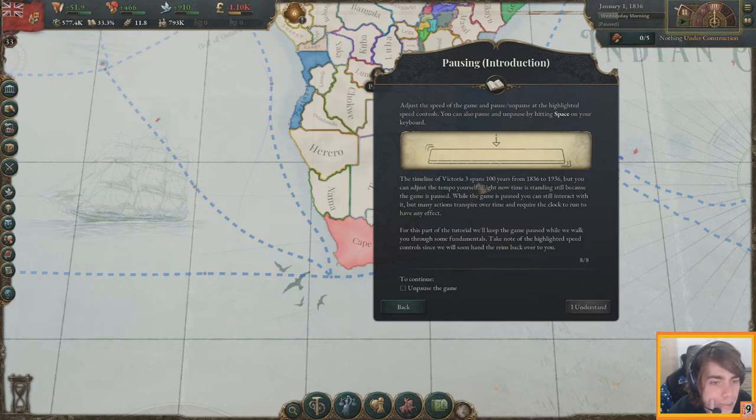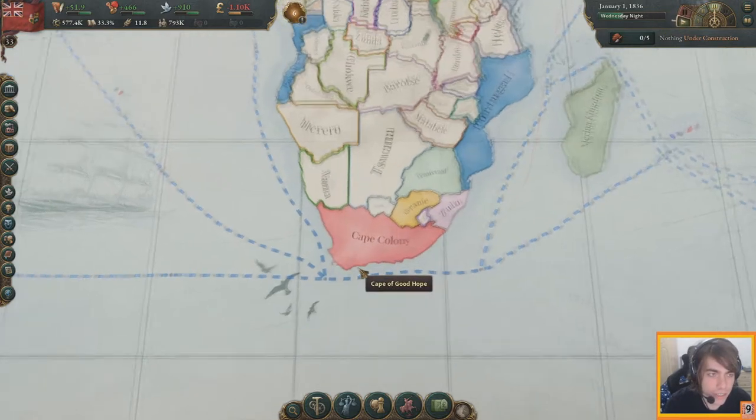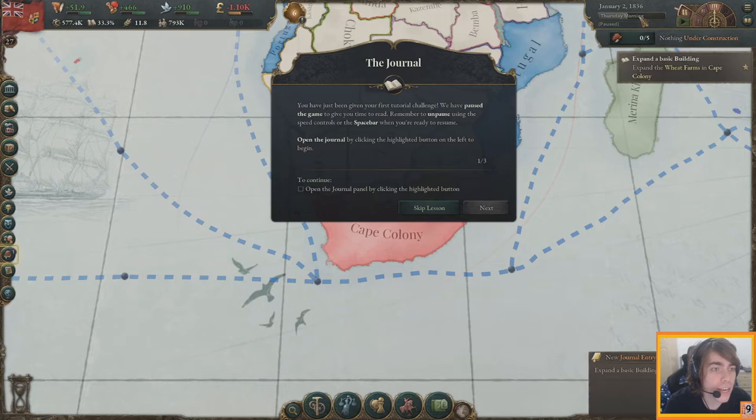We can adjust the speed of the game — pause and unpause. The time span of Victoria 3 is 100 years and you can adjust the tempo yourself. Right now it's sitting paused. We have multiple stages of the day.